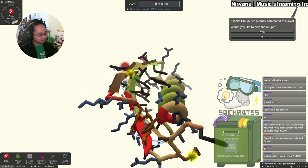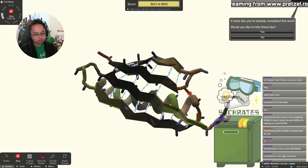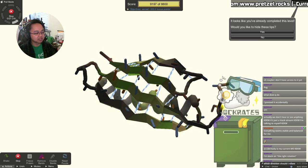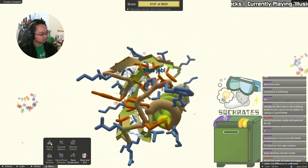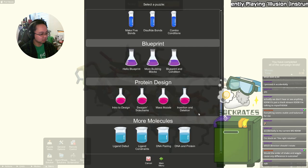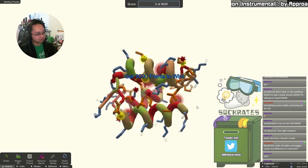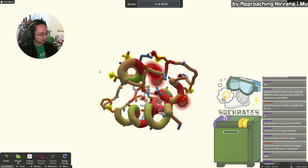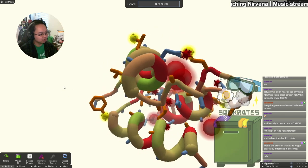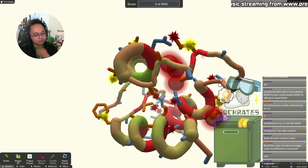Right rotation — look at this from a qualitative standpoint. I'm staring down these helices trying to check for obvious orange and blue sides. That's how helices are typically designed unless they're buried in the center, in which case they'll have mostly orange residues. Regarding order of shake and wiggle — yes, it absolutely makes a difference in outcome. Shake and wiggle both go off your current protein pose, so they do the math based on where everything is positioned right now.